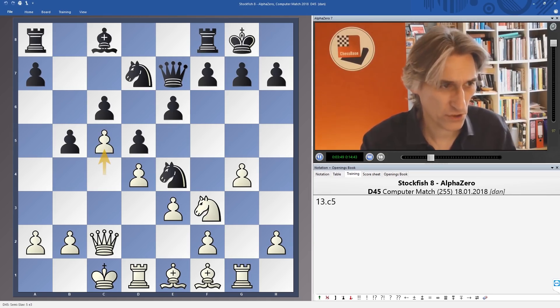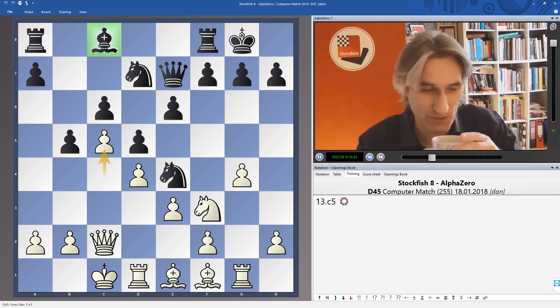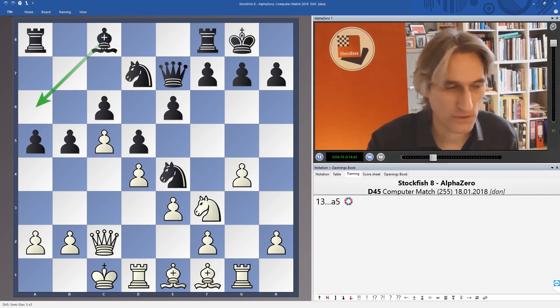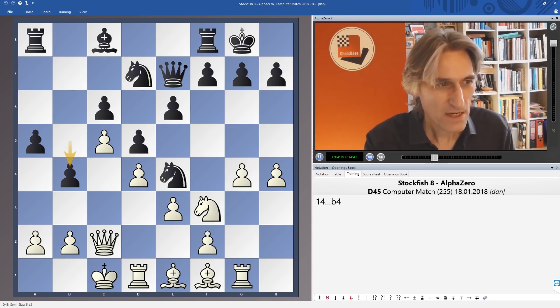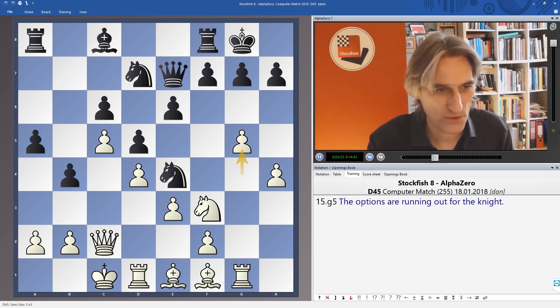Understandably, Stockfish just closed the position with c5, and that leaves the bishop looking not great on c8. Therefore, a5 by AlphaZero, looking perhaps to bring this bishop into the game but also trying to start an attack on the queenside. h4 — Stockfish gets going on the kingside, so things are getting very interesting. And now g5 — looks like white is just continuing with this pawn storm. But as we're going to see, there's another idea that Stockfish has.